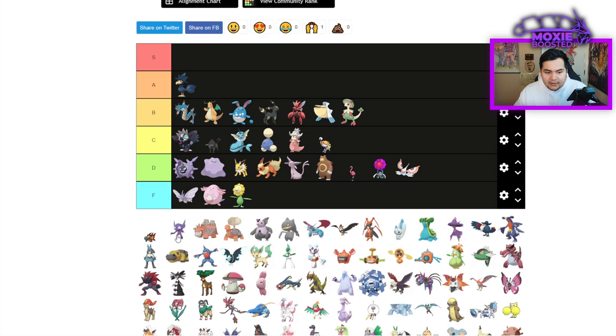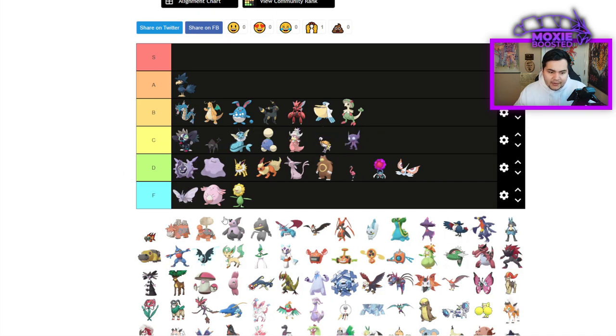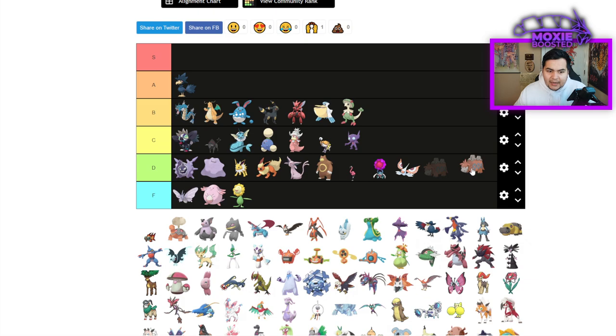Sableye is going to be C tier — it's just a support Pokemon. Camerups is probably D tier — I wouldn't quite put it in F just yet.